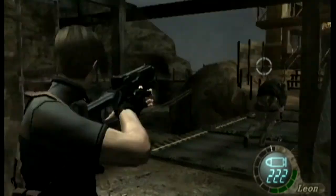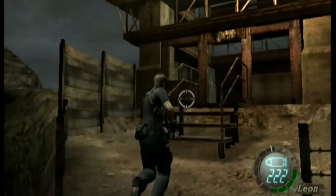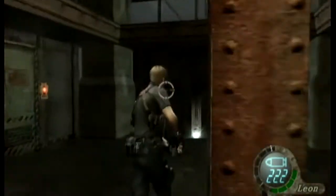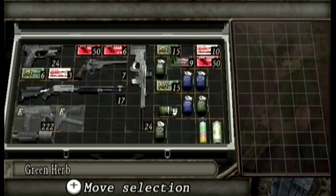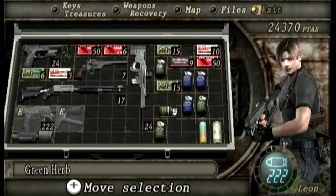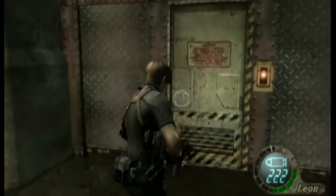For those wondering what the Chicago Typewriter is - basically you get it by finishing Separate Ways, and it's an infinite machine pistol with about 10 points of damage per bullet, very powerful. It can even take down bosses in a couple of seconds. But it costs one million Pesetas. One million!